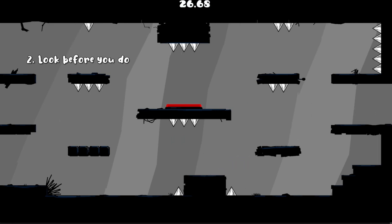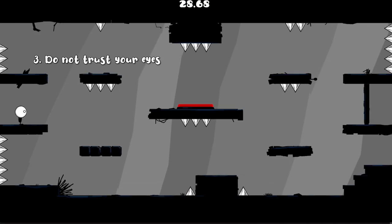We can see that the door is already opened. In level 3, 'do not trust your eyes' — so the door is an imitation. Level 4 is on the moon, so our gravity is kind of low.